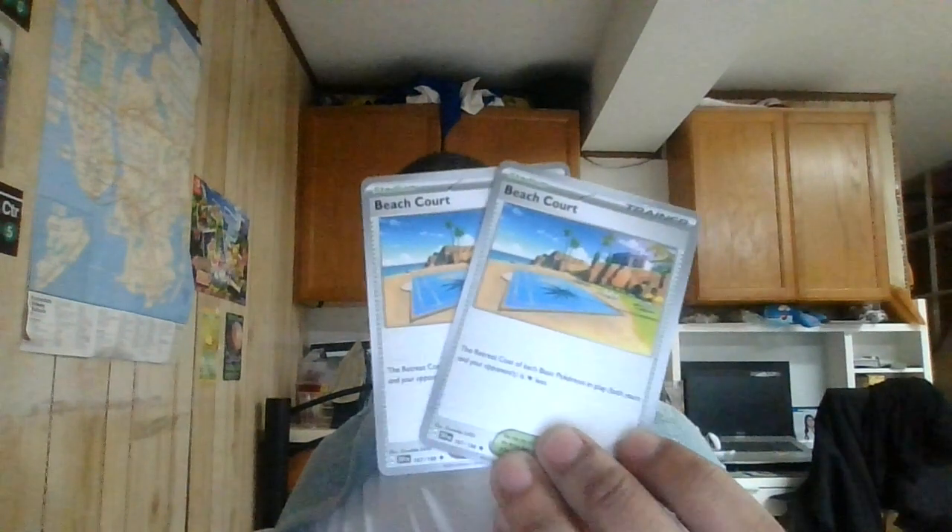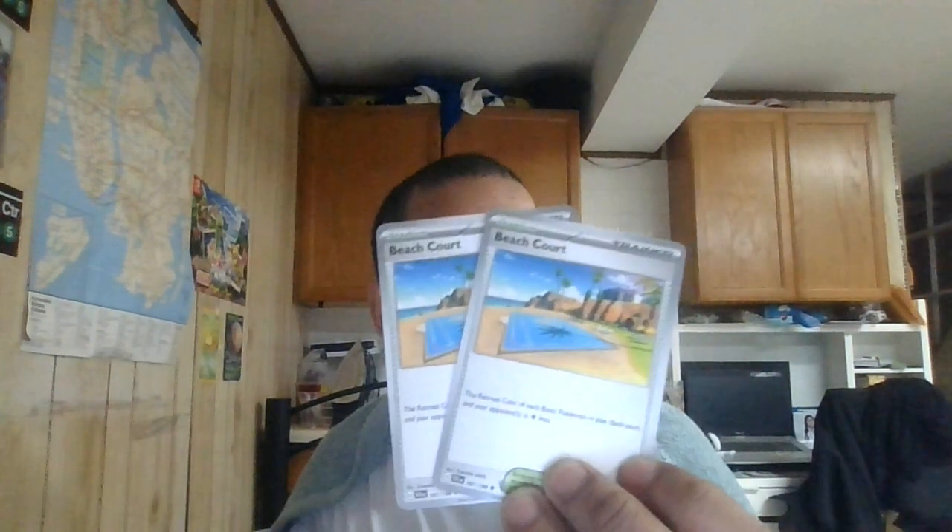Then we have two copies of Beach Court stadium. Cards that have a basic retreat cost of one or more get free retreat. So it gives Raichu and Wailord free retreat. Regidrago already has free retreat, so that doesn't really matter much, but it's a way to switch out.